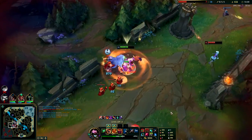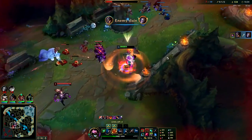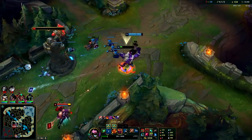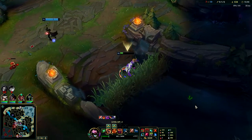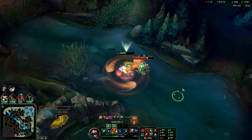Ori must be out of her mind too, my friend. I'm going to walk right up to you, auto E - and you're dead. Okay, get me out - I don't know where Heimer is. Yeah that was nuts. Nunu I guess didn't realize I was two to three levels up on him - he still wanted to fight me just because it seemed like I was alone. He's not taking into account my items and my champion. You don't want to play Nunu into Mundo.